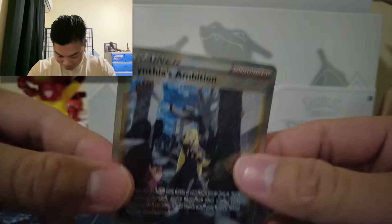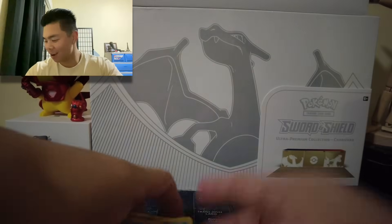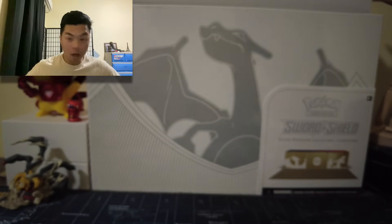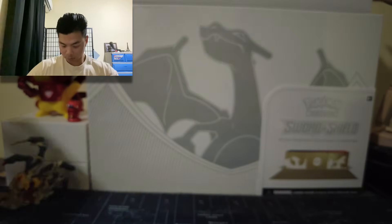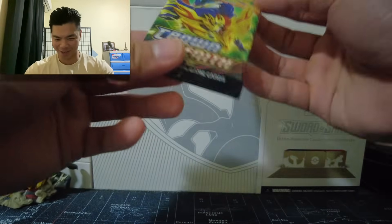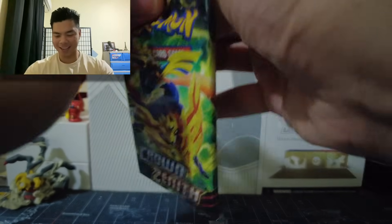And Cynthia's Ambition on the first pack! Dude, this is insane. Here's the QR code for anyone who wants it. Don is known to sell some good ETVs. I'm so sorry Don for taking that card away from you — that is insane.